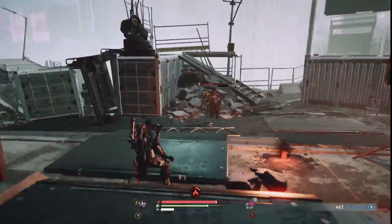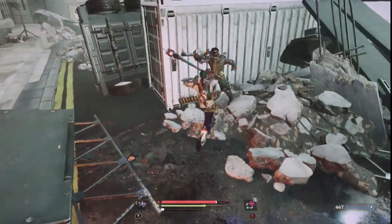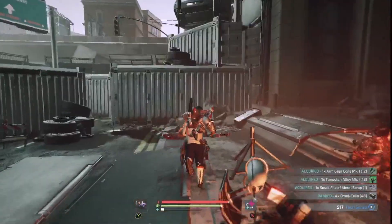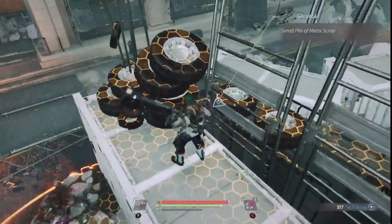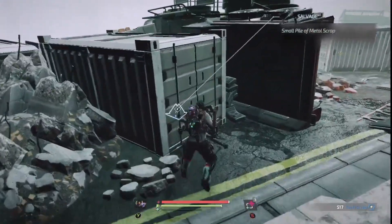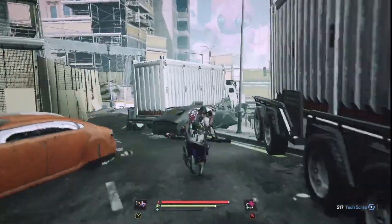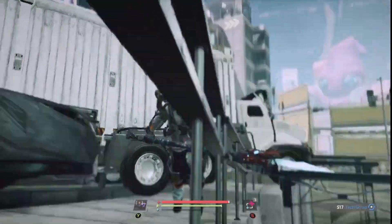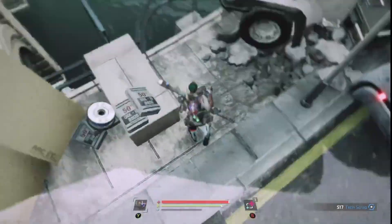I don't want to get hit by fire. That fire takes a while to drag down, don't it? Don't mind if I do. Small pile of scrap. If you cut off a limb that doesn't have armor, I think you have a higher chance of getting a drop of scrap. You have a higher chance of getting just a drop of scrap. Huh — how do I get down there?